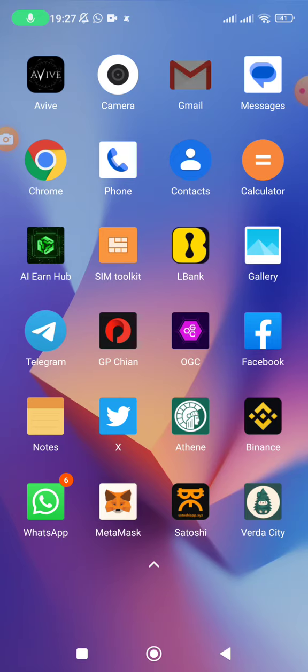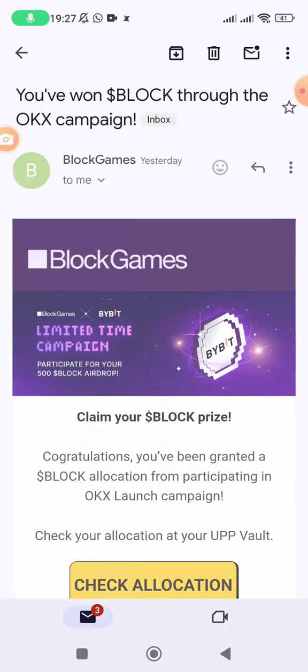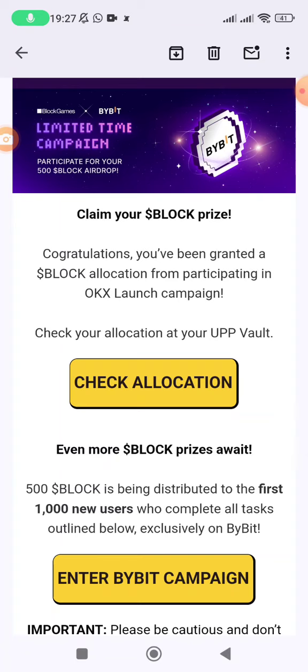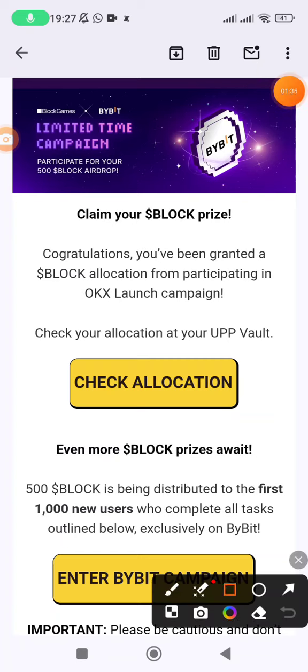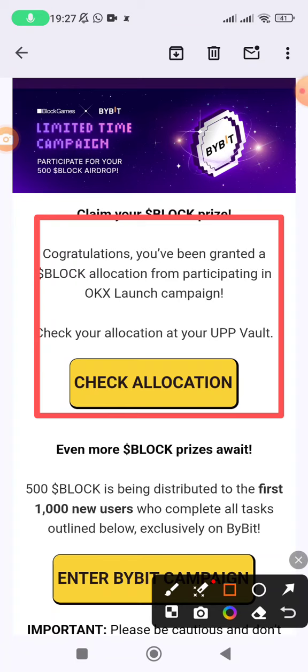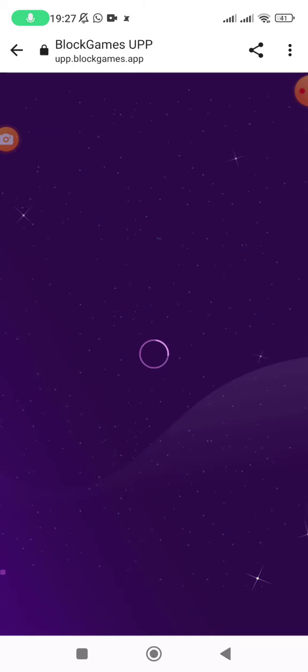I received an email from Block Games. When I opened the email it said: 'Claim your BLOCK prize — congratulations, you have been granted a BLOCK allocation from participating in the OKX launch campaign.' When they were launching BLOCK they gave us some tasks to do. If you have received this kind of email, just go and click on 'Check Allocation'.